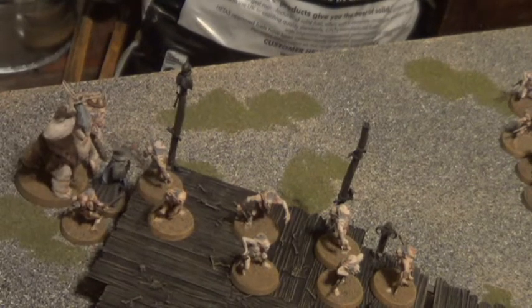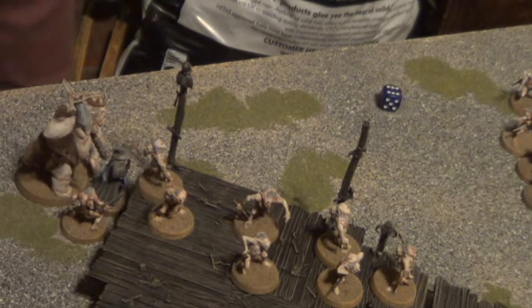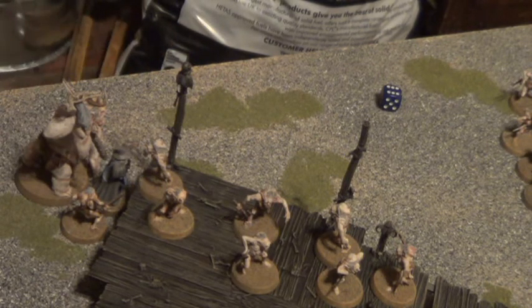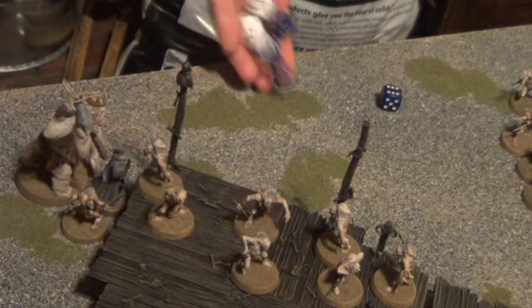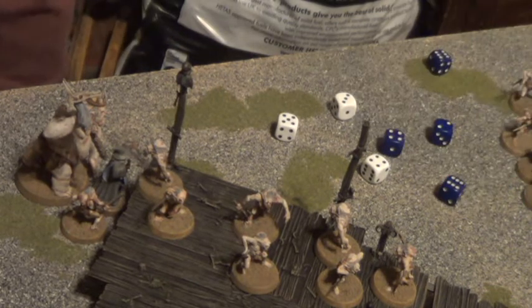We go straight into the combats. Gandalf is in the very precarious situation of being surrounded by two goblins and the Goblin King — three goblins. I get my one attack, six. Goblin King gets three. You need the Goblin King to get a six really. You don't do it, but you have got might points, and if you tie me you're going to win because you've got a higher fight value. So you might as well use one of your might points. I think I will. Goblin King's down to two might.